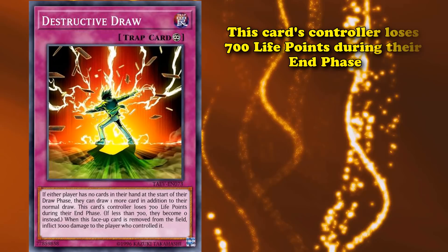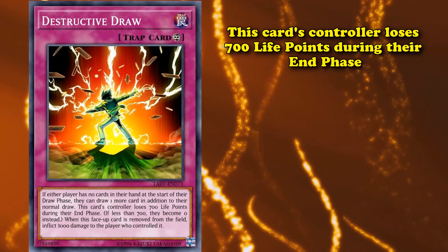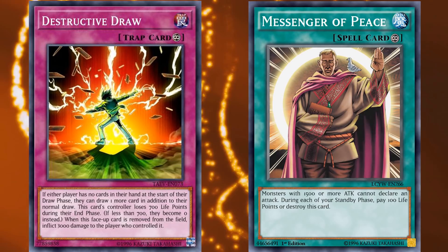At number 9, we have Destructive Draw. This card has a maintenance cost where you simply pay 700 life points during your end phase, which is a pretty light maintenance cost. But what's unique about this one is that if you can't pay the maintenance cost, it will instead just set your life points to zero — and it's the only card in the game with a maintenance cost that does this.